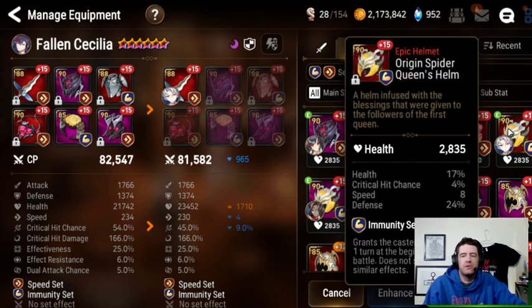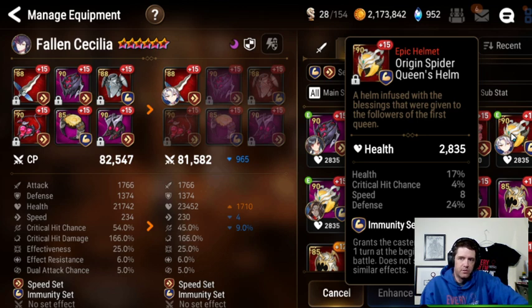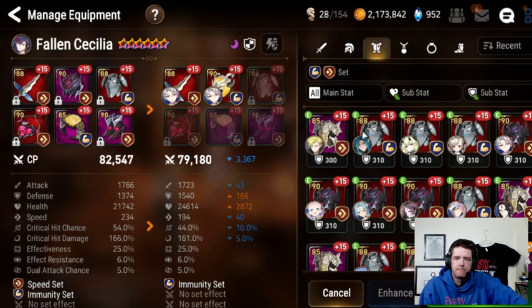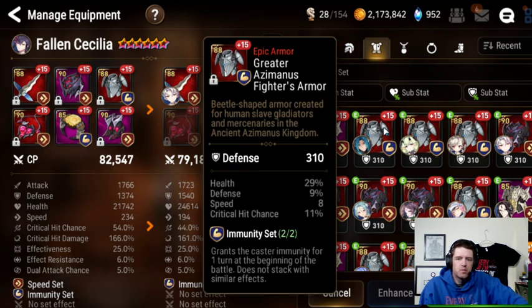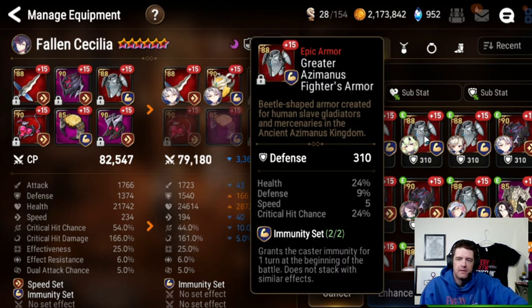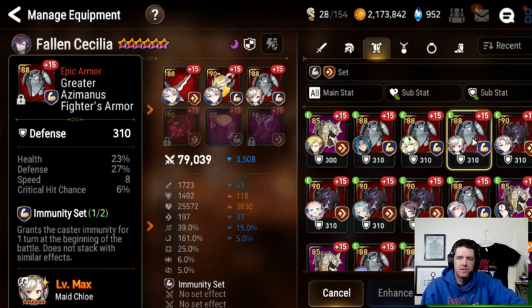Sorting by defense, this one still pops up as the best, but this one's kind of nice — it's immunity. It has less max HP but way more defense. Let's go with that one because we're going to be short on immunity gear. This one has only two speed — I'd probably consider using it. This one's really nice; it's on my Maid Chloe and I do use her regularly, but speed, HP, defense is a great piece for FCC. Let's put that on her.